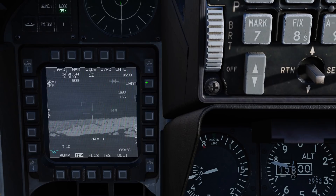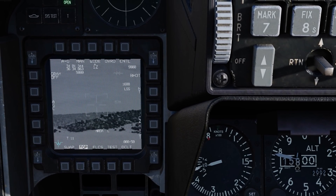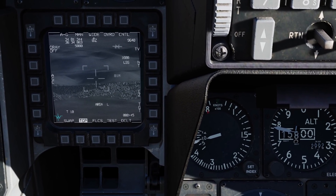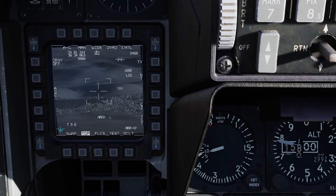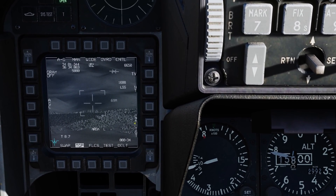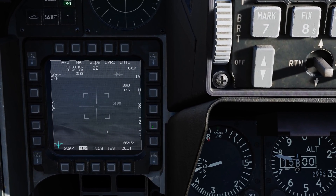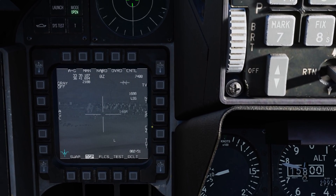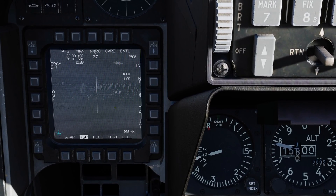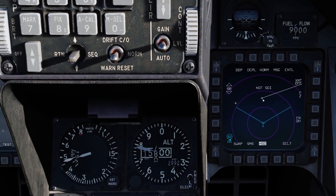We have options for different cameras: TV, white hot, black hot. By pressing TMS left, we can also cycle through these. Once you bring up the Targeting Pod, it will automatically slave to the steerpoint. When you slew off that steerpoint, it can be difficult to get back — that's where Cursor Zero comes in. By pressing it, the targeting pod automatically slaves back to that slave location, in this case the town up ahead. Also, in earlier builds, slewing the cursor would unfortunately move the navigation steerpoint as well — that has been fixed.